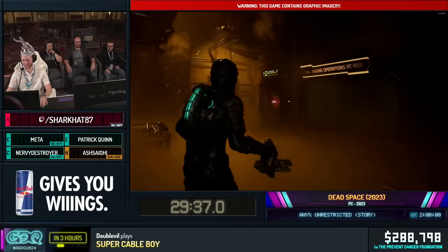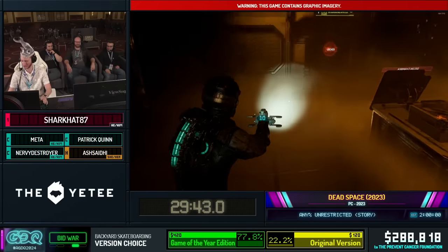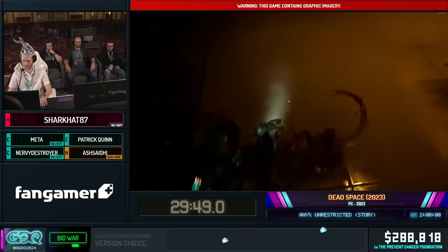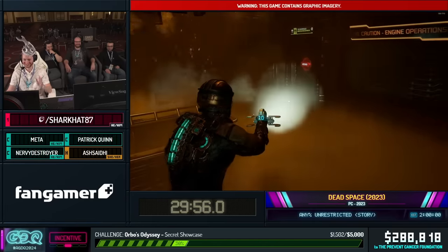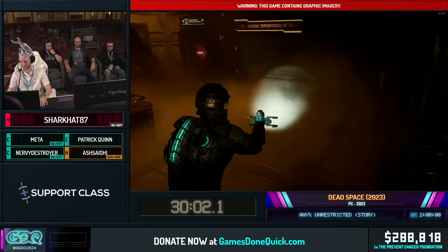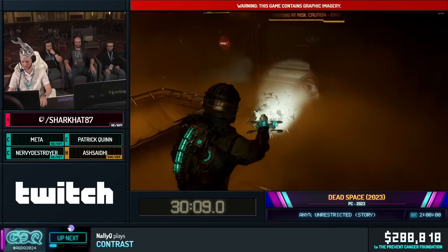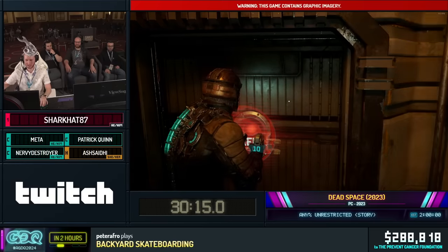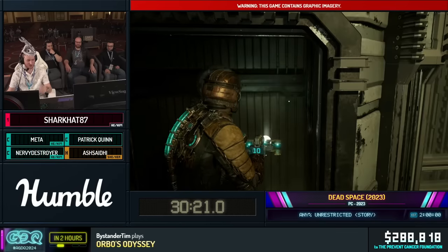One thing that happened there: I'm using toggle aim, and if you haven't played with toggle aim before, it's a little awkward if you're not used to it. You can't buffer the input — you have to actually tap it. I think my left and right might be flipped, that's why it's confusing. Sometimes you'll see if I get hit and I just punch in place, it's because I tried to press aim and then shoot again, but I hit aim too early and you just end up punching in place.